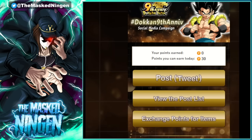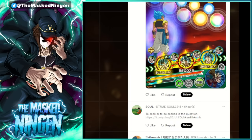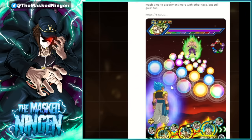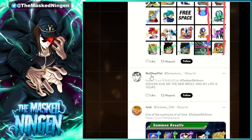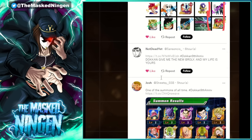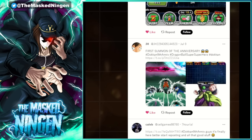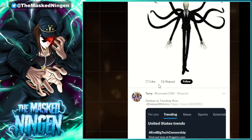Now if we go back to the app thing here, I'll refresh it — it still says zero points for now. Let's go to view the post list. This is kind of showing you Twitter but just in a different window, so basically all of these posts come up with the hashtag — the 9th anniversary hashtag. Realistically all you have to do to get the maximum points is to just scroll down and like these posts. None of these are people that I follow; it's just showing me all tweets with that hashtag in it.